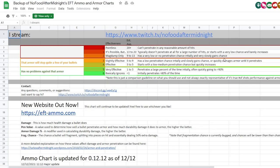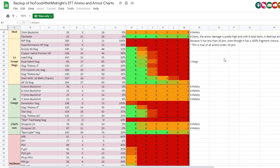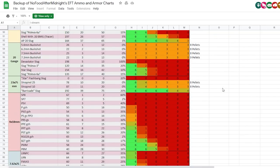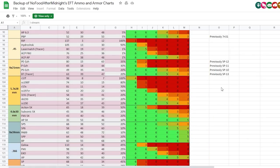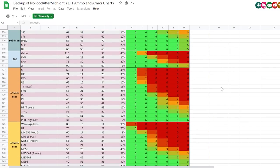Ammunition types and varieties can be extremely confusing when you're new to the game. Bookmark No Food After Midnight's ammo chart to easily see how effective different rounds are against different classes of armor, as well as their damage and a bunch of other useful stats. A link to this chart is in the description.